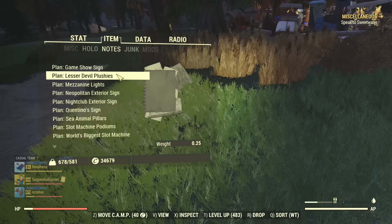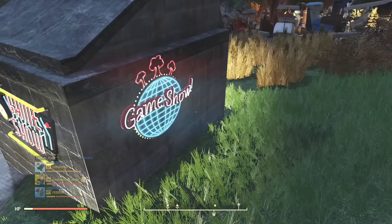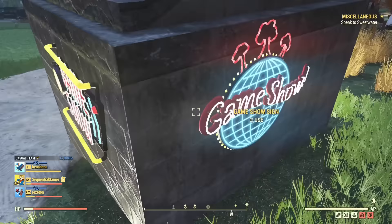And here's the game show sign. The signs are under wall decor and you need some support in order to place them, so I just set up a foundation and attached both types. You can switch them off - there are two styles. Very dapper looking actually.